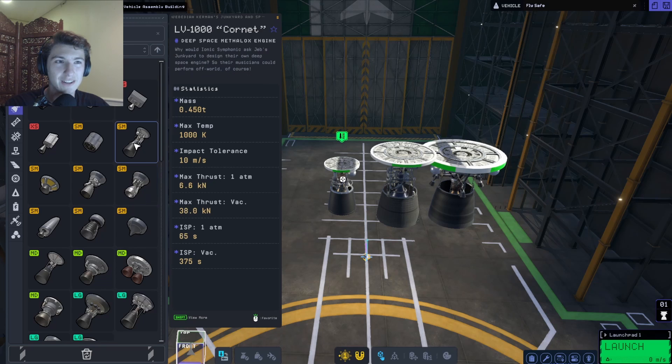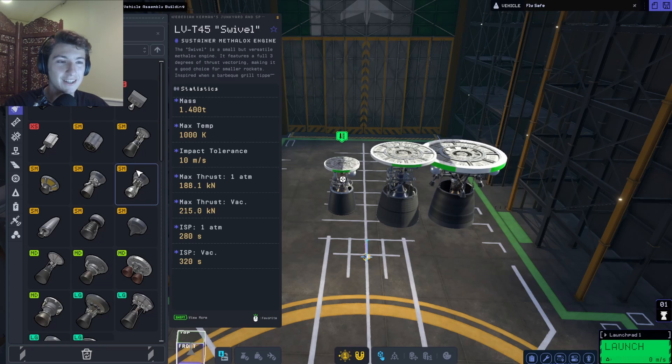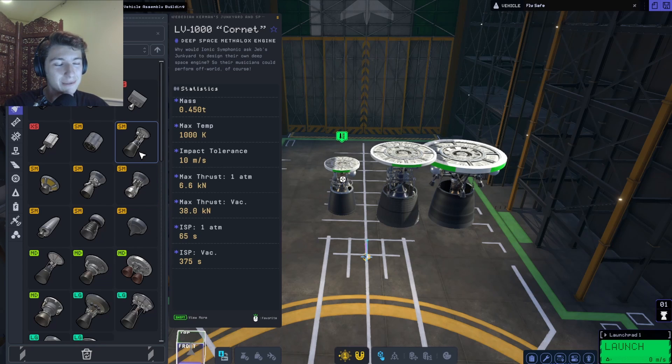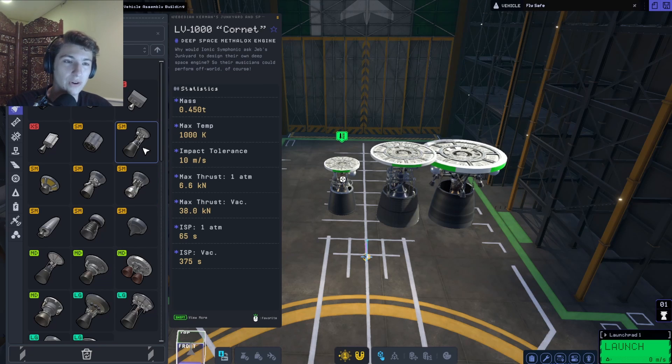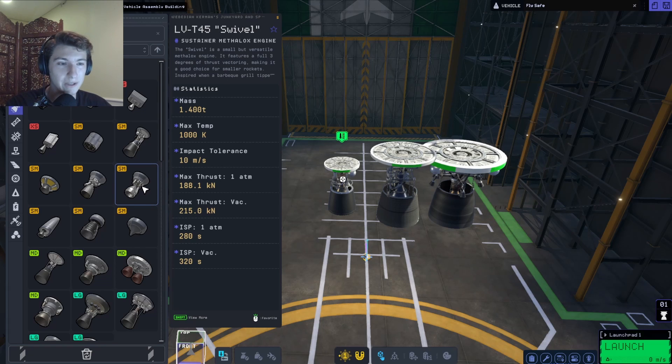So we got our sustainer and our deep space engine. The max thrust of the deep space engine is only 6.6 kilonewtons on Earth - one atmosphere, on Kerbal. The sustainer is 188.1, so that's quite a bit more. The thing the deep space engine has that's greater than the sustainer is the ISP vacuum - 320 for the sustainer, 375 for the deep space. That means the cornet is more efficient in deep space - it can produce more total movement from your craft, whereas the sustainer can produce more thrust in less time.